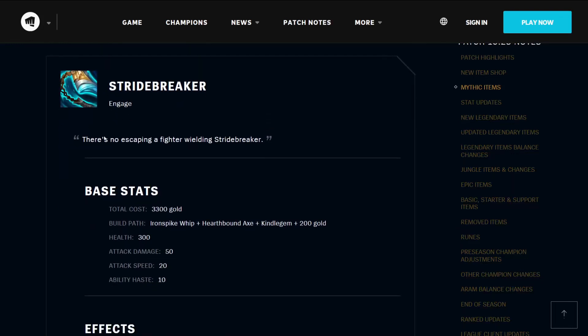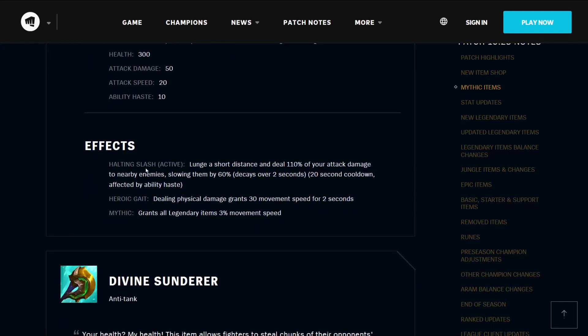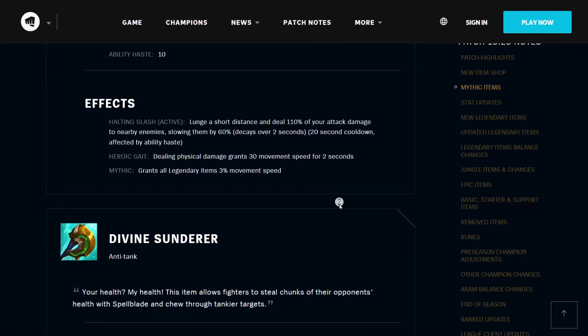The Stride Breaker allows you to engage enemies — there is no escaping a fighter wielding Stride Breaker. It costs 3300 gold, builds from the Iron Spike Whip, Hearthbound Axe, Kindle Gem, and 200 gold. It has 300 health, 50 attack damage, 20% attack speed, and 10 ability haste. Its active Halting Slash allows you to lunge a short distance and deal 110% of your attack damage to nearby enemies, slowing them by 60% decaying over 2 seconds, on a 20-second cooldown affected by ability haste. It also has Heroic Gate — dealing physical damage grants you 30 movement speed for 2 seconds. As a Mythic, it grants all Legendary Items 3% movement speed.